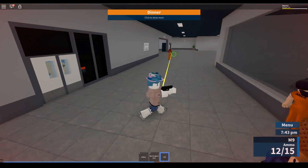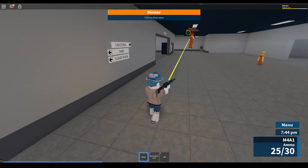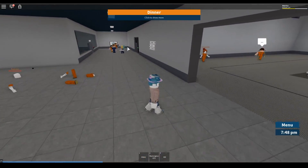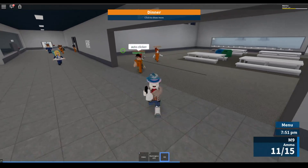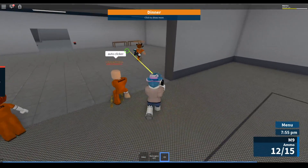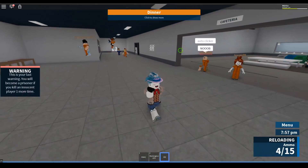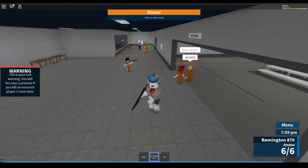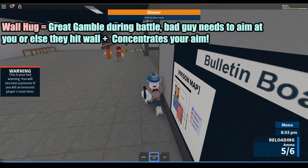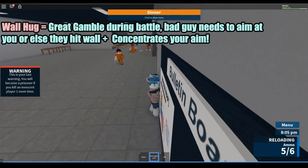When you're spinning, your aim is completely thrown off. I was just shooting normally there. And then there's the wall hug — you just go right up to the wall and shoot.